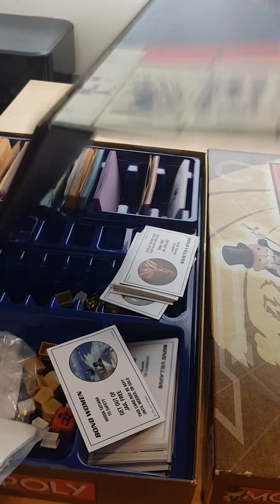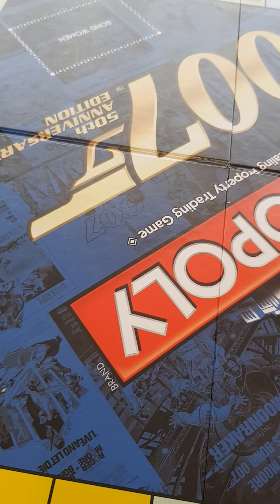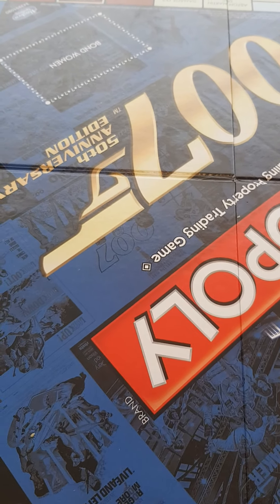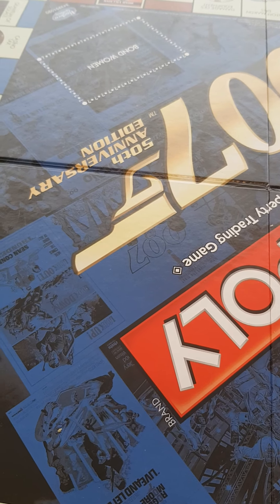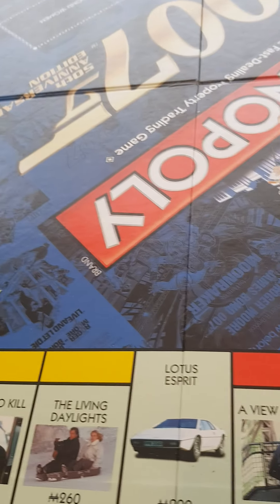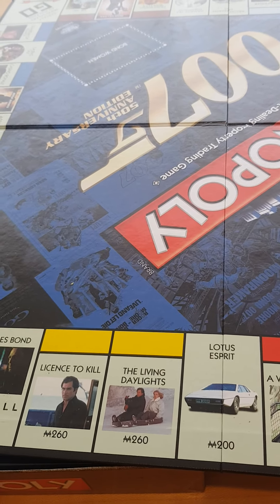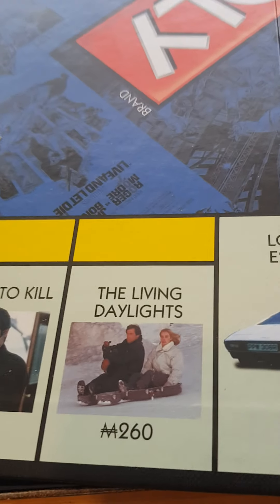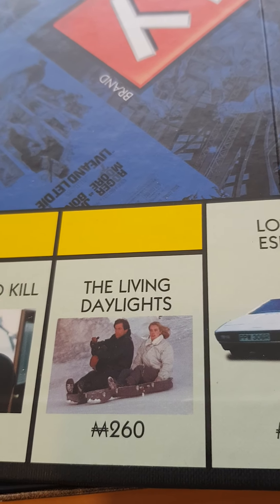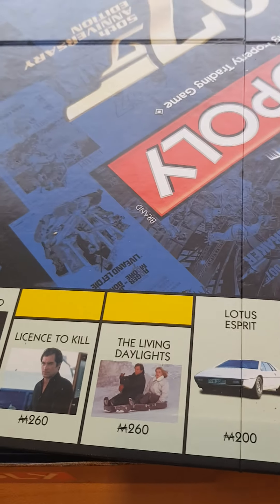So obviously with normal Monopoly it's sort of like a game of life type situation where you buy houses and hotels and get on the property ladder, that kind of thing. But in any themed version of Monopoly — I'm guessing this is the case for most themes — the realism goes out the window. So now instead of landing on properties, we're landing on James Bond films. So hey, I'm sorry, I landed on your 'The Living Daylights', I guess I'll give you a grand — that kind of thing. Silly but fun.